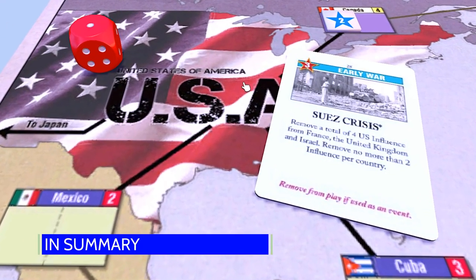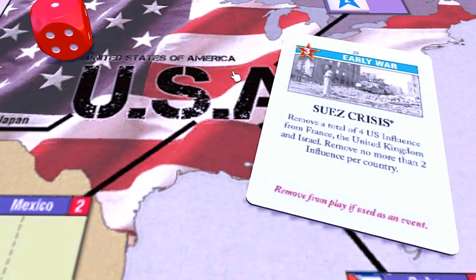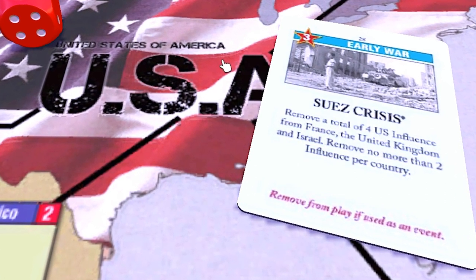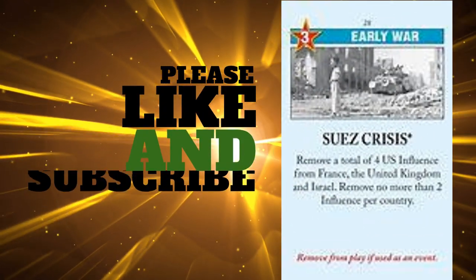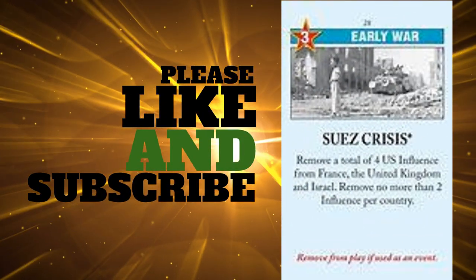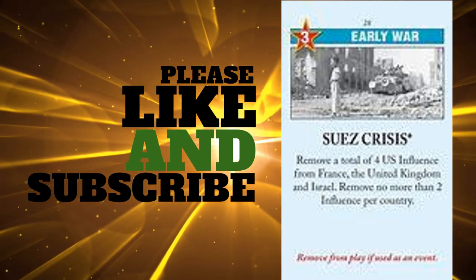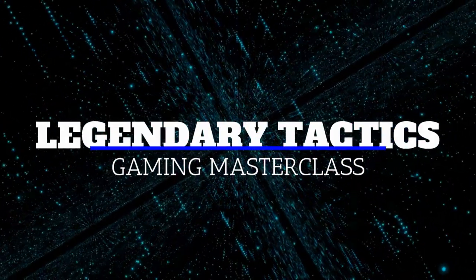For the U.S. player, this is a card to be mindful of but one that can be worked around. There are a few of these Soviet events in the early war which most times end up in a dead action round, but that's the way the early war goes for the American in this game. This has been our analysis of the Suez Crisis card in Twilight Struggle. Thank you so much for watching — we hope you got some value out of this video. If you did, please like and subscribe. We look forward to seeing you next time. This is Legendary Tactics.